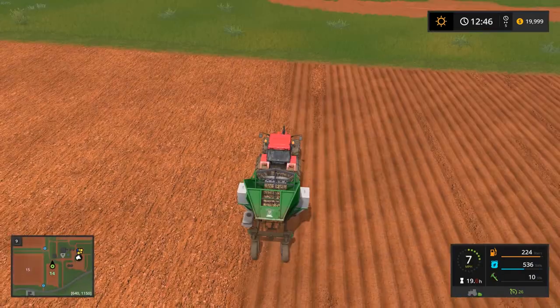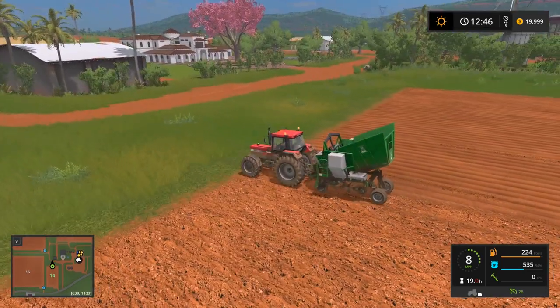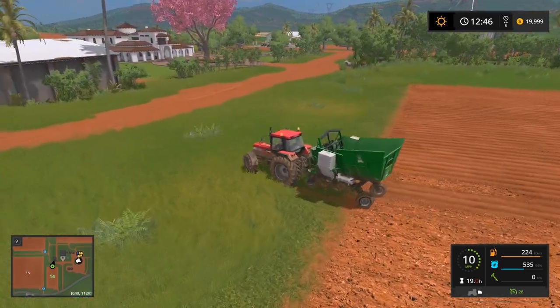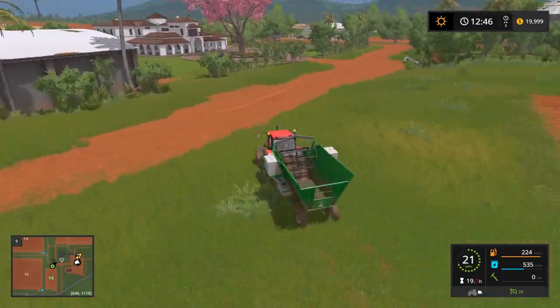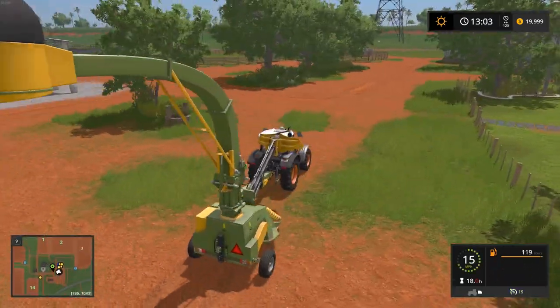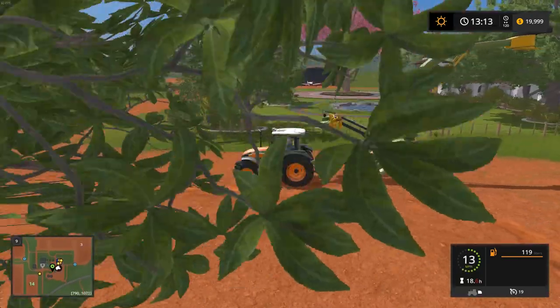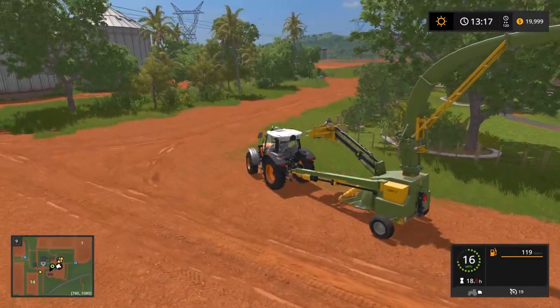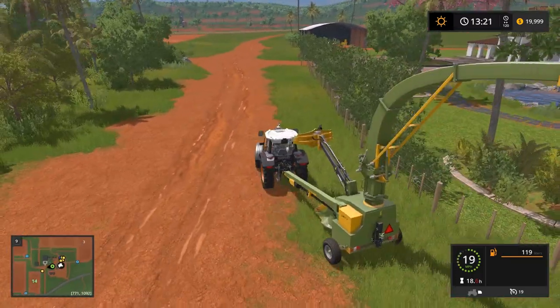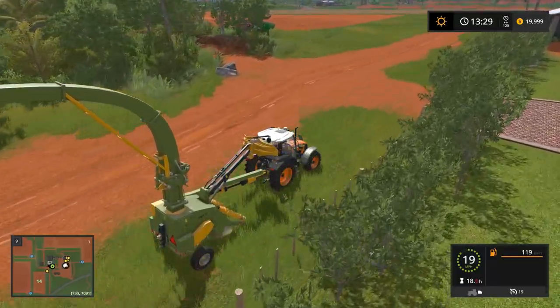So here we go — we are at the end and it looks like a full trailer of seed got us about halfway through. Now on to the next step. Let's grab our sugarcane cultivator, sugarcane cutter, and sugarcane harvester, and we'll go over here and start harvesting. I was confused at the beginning about how this process was supposed to work.